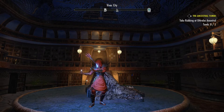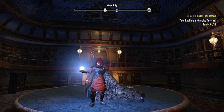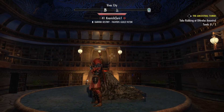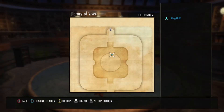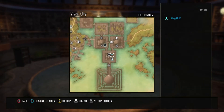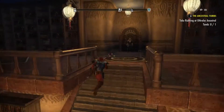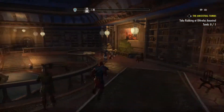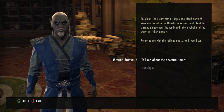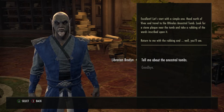Alright, so we finished this little magic trick here, my little energy balls. We're gonna go and start it. You will find it here in the library — the Vivek library. So you come here and you talk to the librarian. I've already started part of the mission already but we're gonna finish it together. He's over here. Let's start with a simple one: head north of Vivek and travel to the Othrellis ancestral tomb.